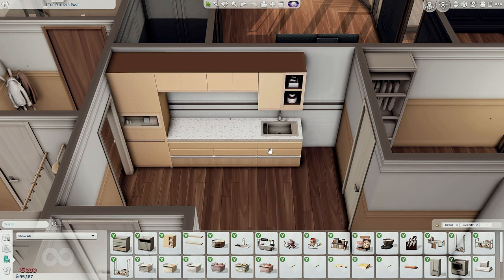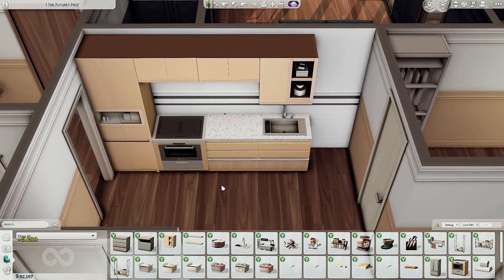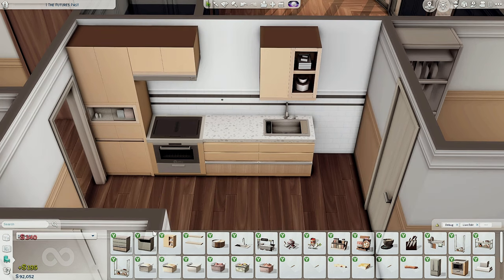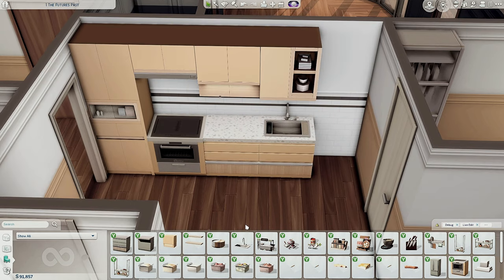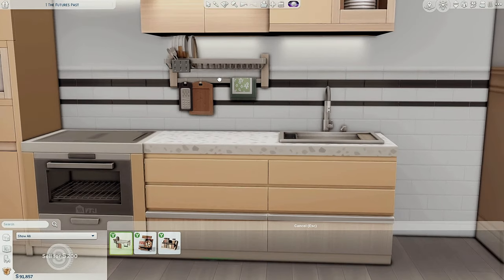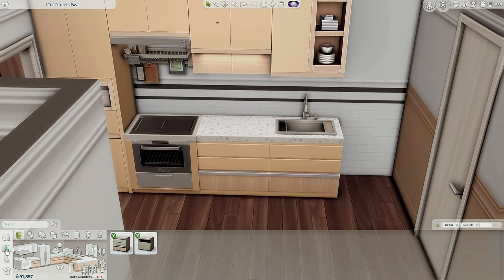We are going to use the sink and I also want to use the stuff from the same collection on this side. We also have a hood — yes, we do have this one. And I'm going to put the regular counter here and leave this one empty because I really want it to be usable. Maybe over here — yes, this is a very good place for this. I love it so freaking much!